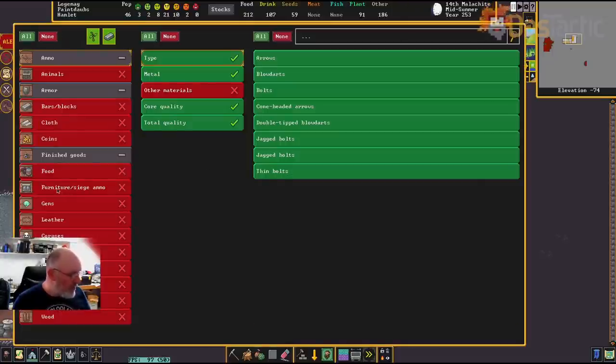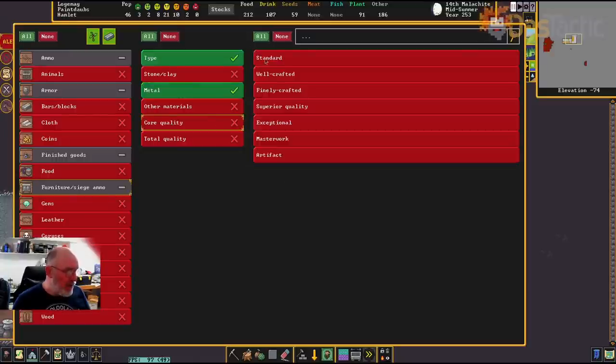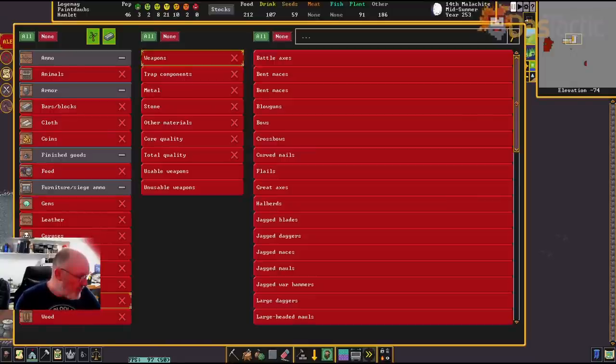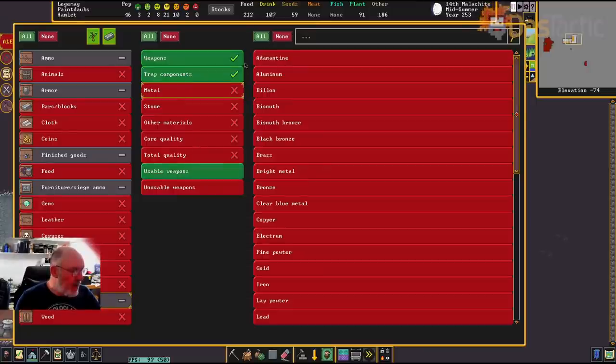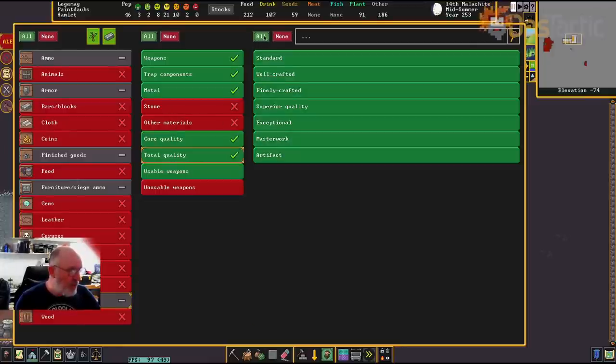I'll also need furniture — all types, all metals, all core and total quality. Then weapons: all, only usable weapons. Trap components: all metals, core quality all, total quality all. Eventually I'll change these qualities so only good quality things go up to the top and bad quality items are recycled and re-melted down to be re-purposed. But initially I'll just take whatever I can get.